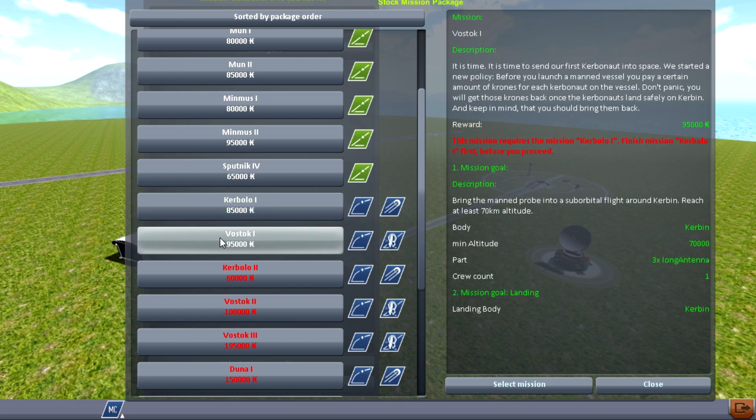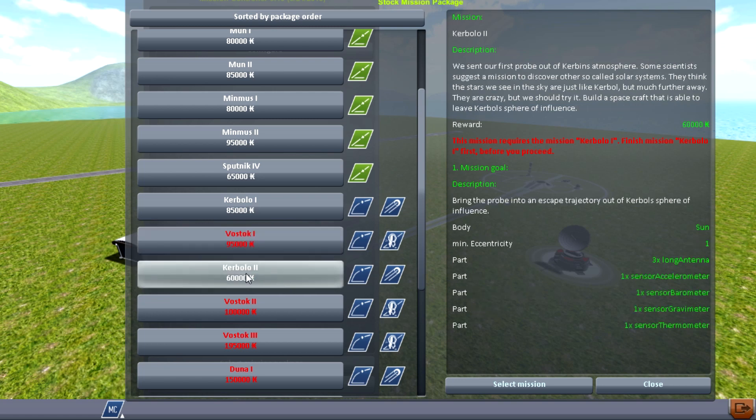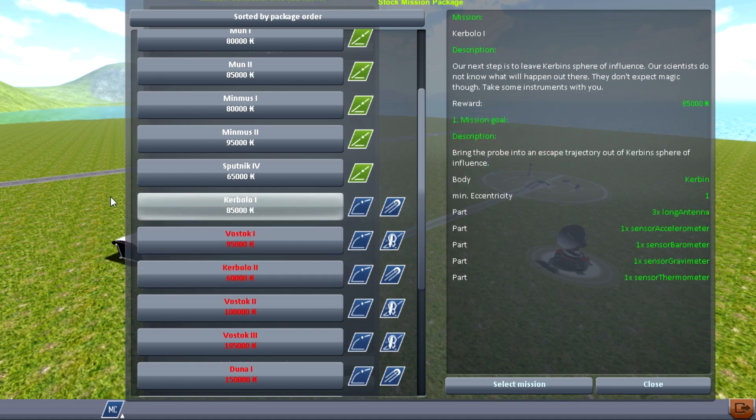What does Caballo 1 give us access to? If we can do Caballo 1, we can do Vostok, which is our first manned mission, as well as Caballo 2, which is the Voyager type mission. I'll just have to do it in order, I suppose. Select mission.